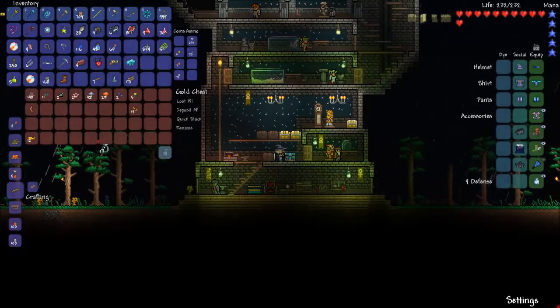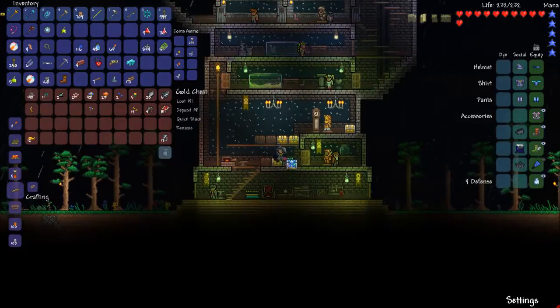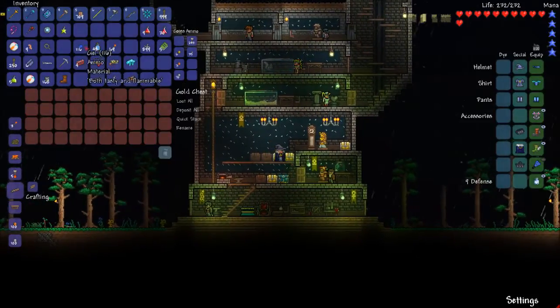This chest is going to be general miscellaneous junk — mainly just potion stuff. We'll put fish in there too. This one here will be accessories and whatnot.